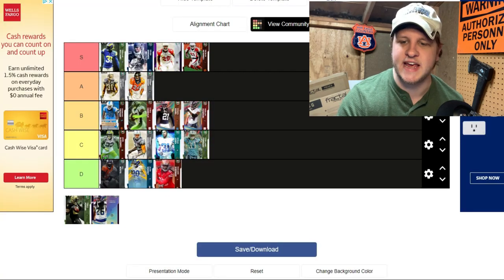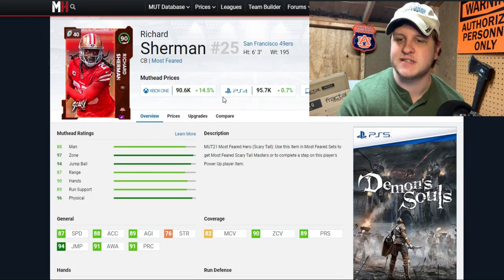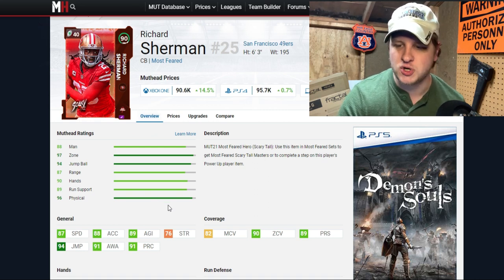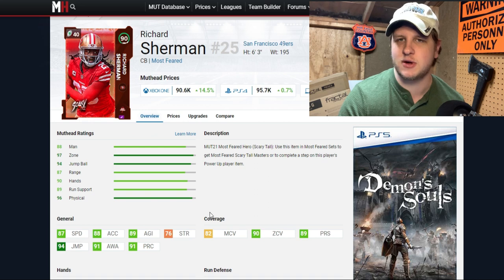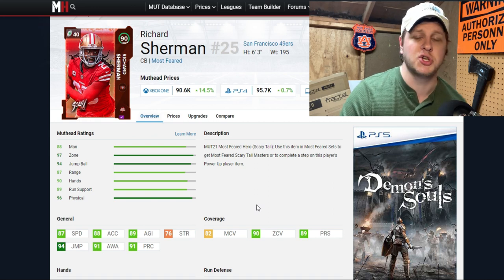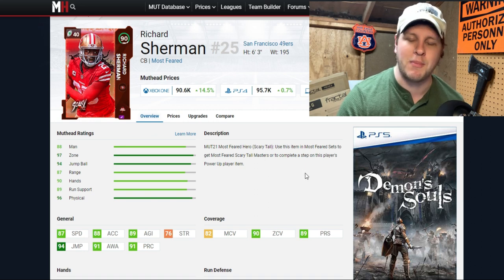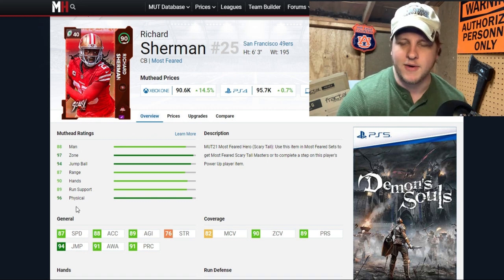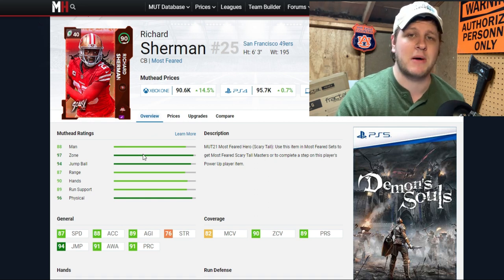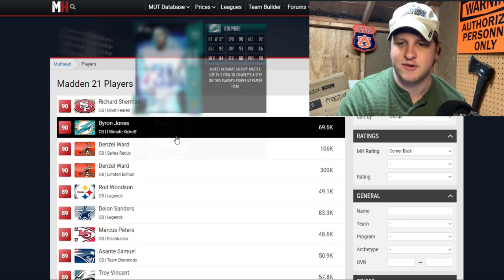Richard Sherman is down in D tier. He got one of the Scary Fast cards and is six foot three, which is a nice height. But he's a 90 overall with 87 speed — that is awful. He has 94 jump and 90 zone coverage, which means you'd want to keep him in zone, similar to Nnamdi. But 82 man coverage is terrible, and with that 87 speed he can't keep up with elite receivers. He is probably the lowest-rated card on this entire list. Just not a fan of Richard Sherman in MUT.